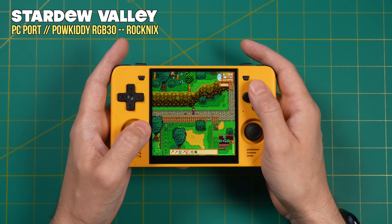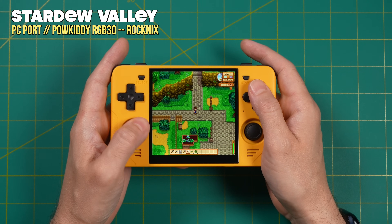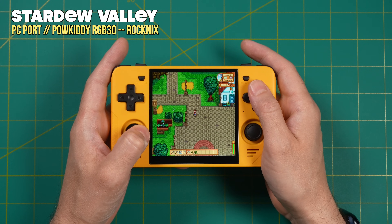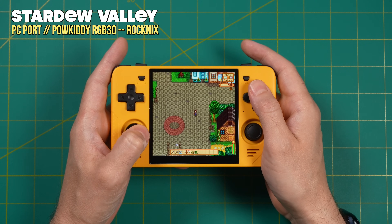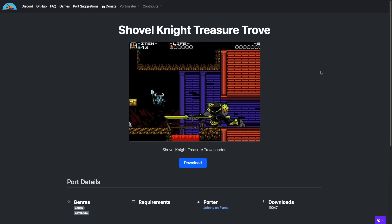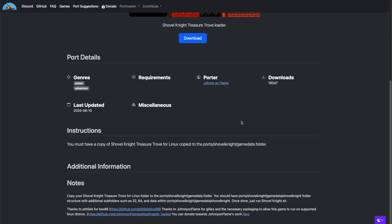The nice thing about this port is that it will scale to the resolution and aspect ratio of your screen, which makes it a pretty ideal way to play on the Powkiddy RGB30. Now we're going to stick with the RGB30 for one more installation that's a little more complicated — Shovel Knight Treasure Trove. If you look on the Portmaster page for this game, it requires the Linux version of the game.